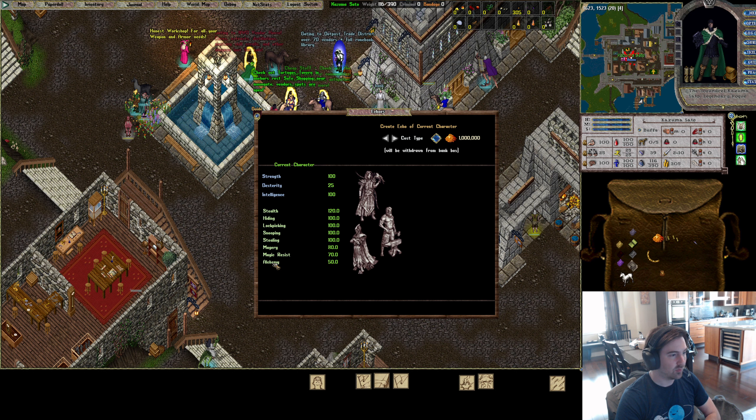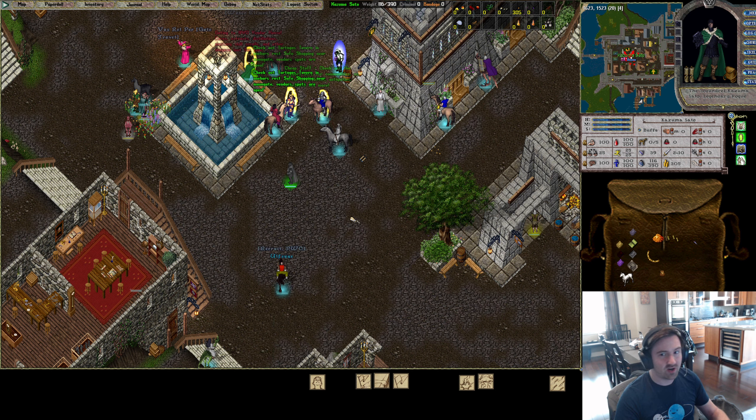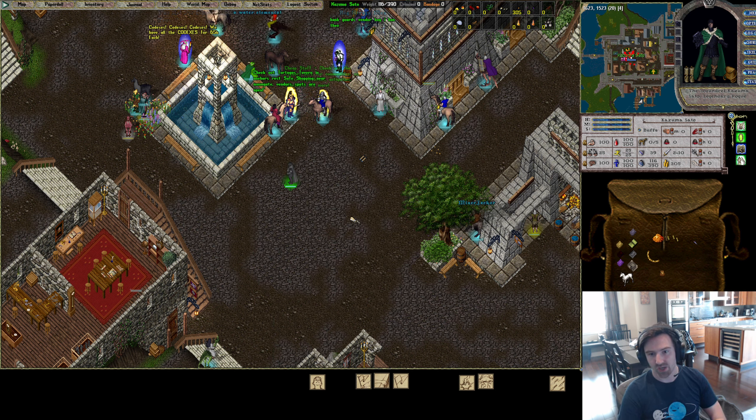Those two compound to make Alchemy the better defensive choice over Healing for that last slot. Pretty simple changes overall: more Magery, drop Wrestling, pick up Lock Picking. We'll go into the specifics coming up.